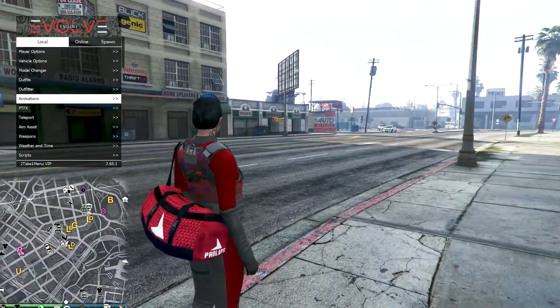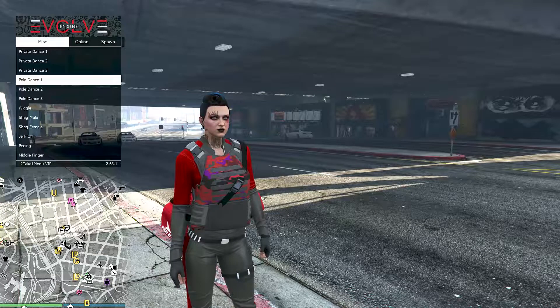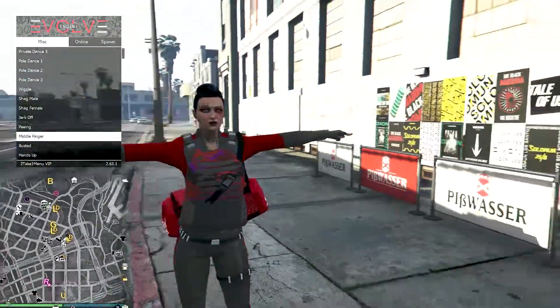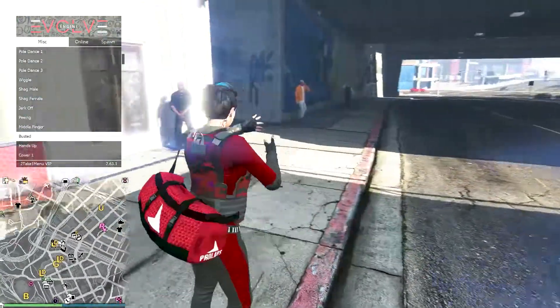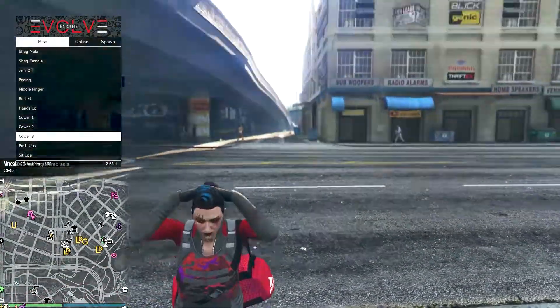We also have different animations as well. Of course we get our pole dancers, private dance, we got the wiggle. We also got the t-pose, middle finger. We got the busted. If you guys have never seen that before, we've got our regular hands up, the crowd crying, cover.